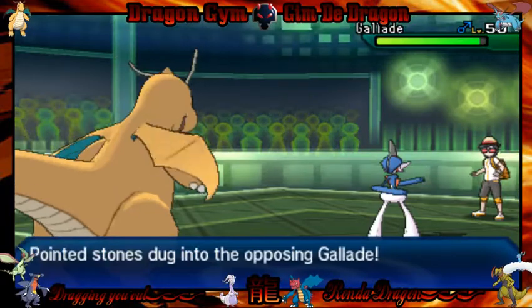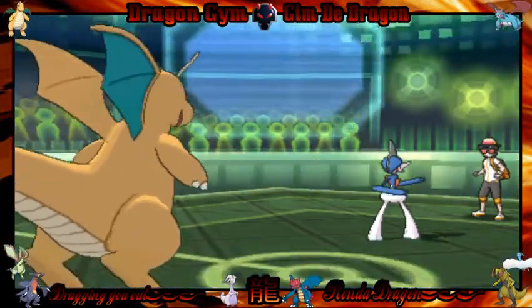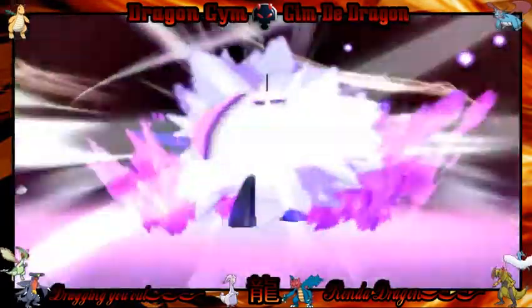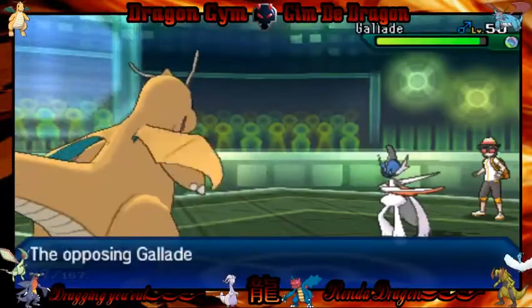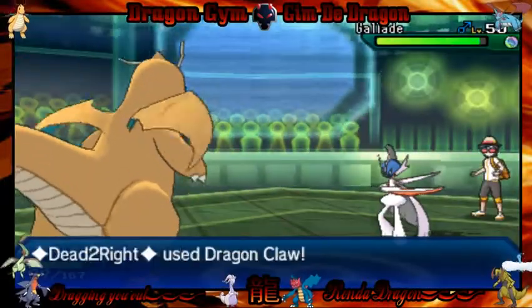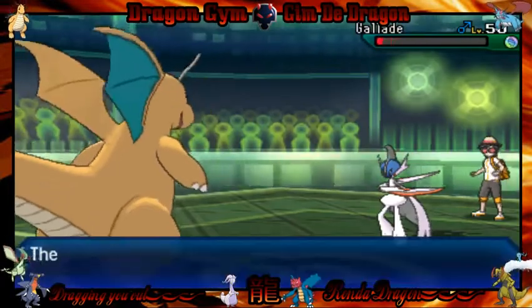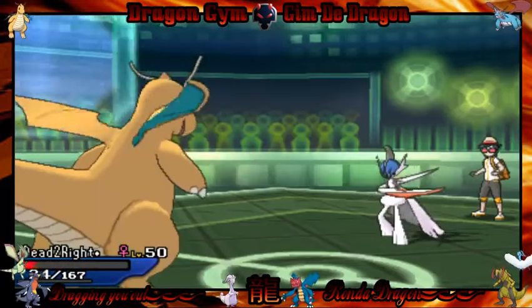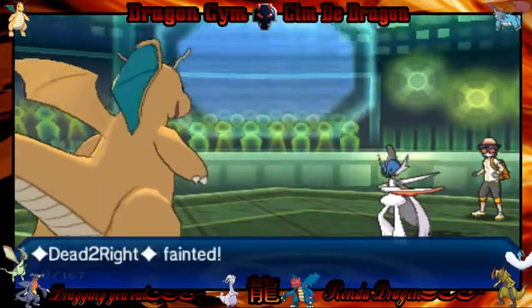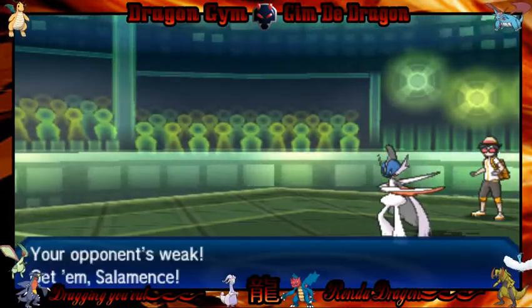In enters Gallade! Trying to stop the bleeding — mega evolving! Wow, look at that thing! Dragon Claw comes out. Will it be enough? It is not! Gallade is living! Nooo! Taking out Dragonite with an Ice Punch. That was legitness!